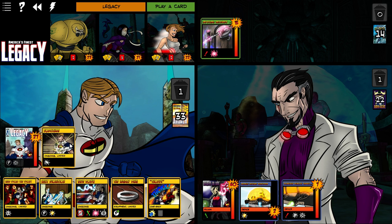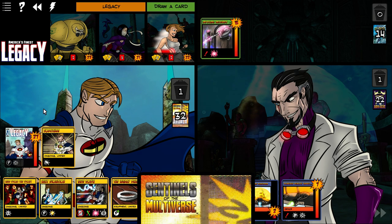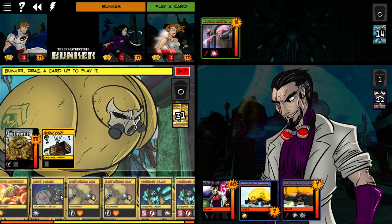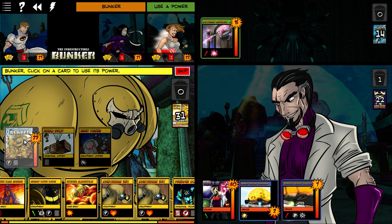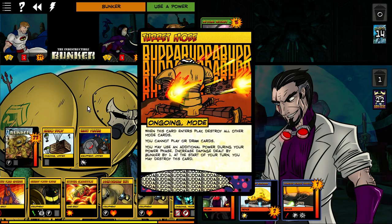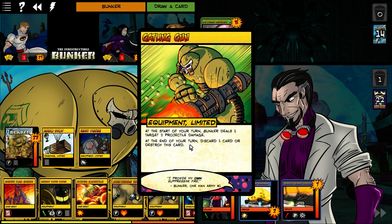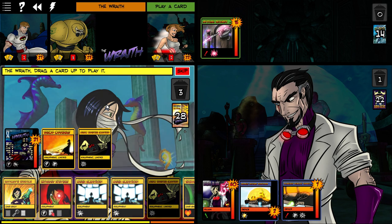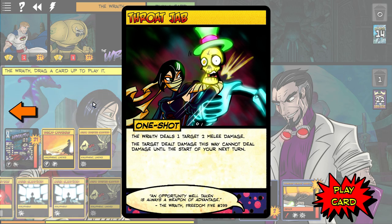I want Fortitude out so I'm tankier — that way I can withstand a lot of stuff. We're going to Galvanize and end the turn. Superhuman Durability will make him even tankier. For Bunker, we're going to put in Heavy Plating — it reduces damage he takes by one. And we got Turret Mode, so you get to use two powers per turn if you have that out. Gatling Gun is equipment, but you have to sacrifice cards to keep using it. Breath deals two targets, can't deal damage.